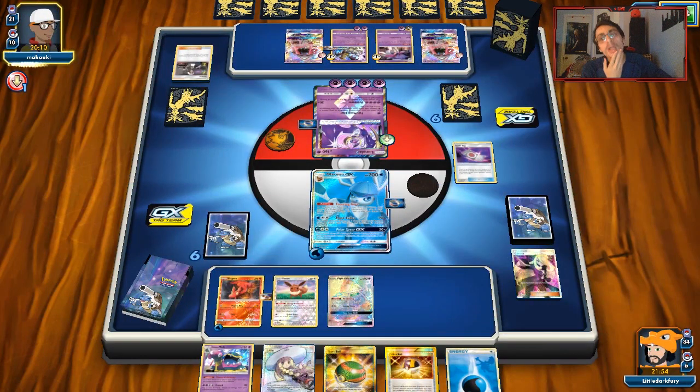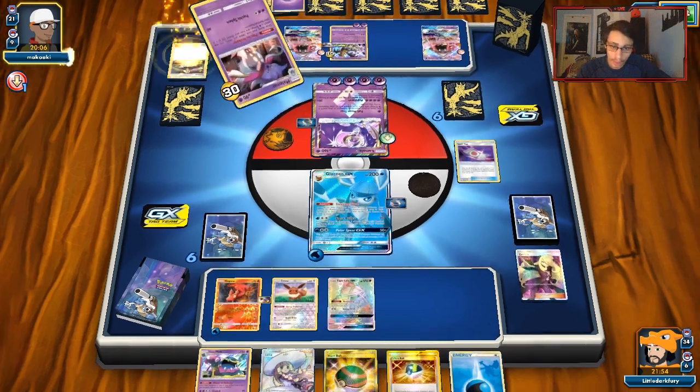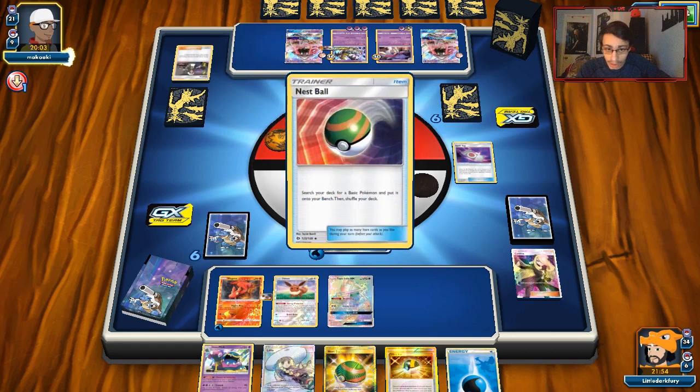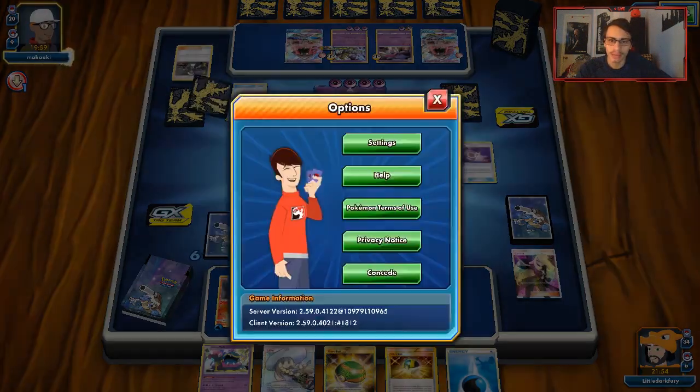We do have our Aqua Patch so maybe I can bring out Slugma. If I hit Aqua Patch, Glaceon, and DCE that'd be good. Actually, it doesn't matter — he just Wreck Man's Scystorm. This game is a lost cause, we're not winning this.